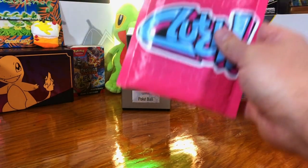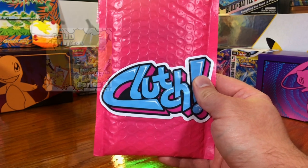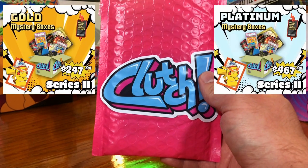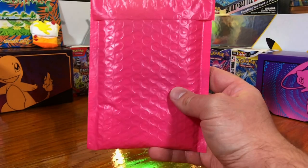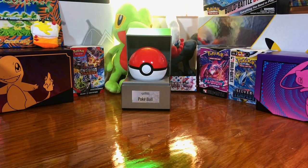Hey everybody, welcome back to the channel. We're back opening some Clutch Cards mystery boxes. I got a gold and a platinum — a $240 box and a $460 box. This right here is our platinum, a $460 box. It's just a slab, so get ready for some fire there.